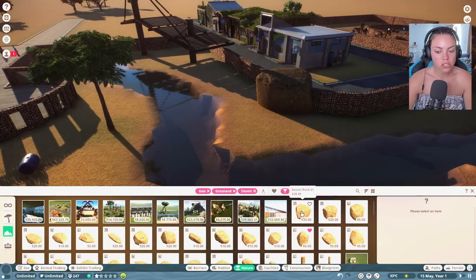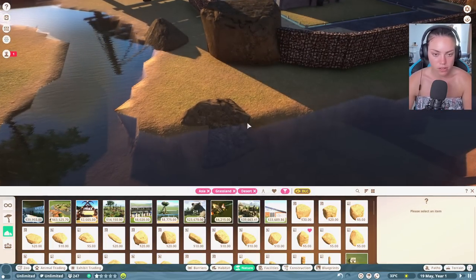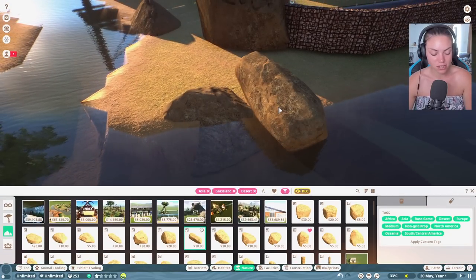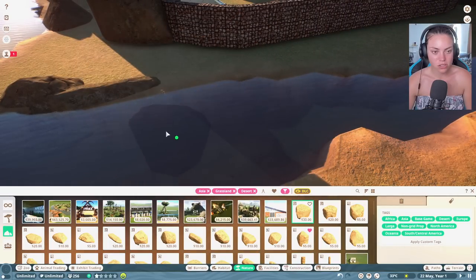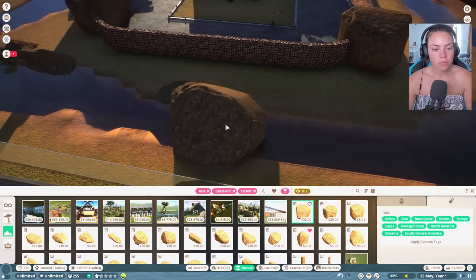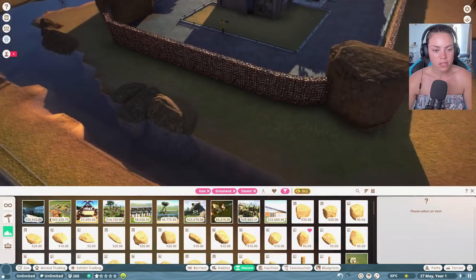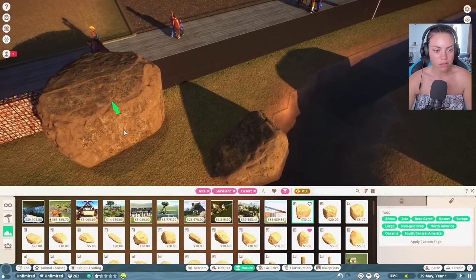Rocks really do make an awful difference, so we'll put rocks everywhere and create a rockery. You can make layers with the rocks - it's such a good game. If you've got the money, go and buy it - it will waste so much of your life but make you very happy. I like making random rock faces all across the enclosure; it just looks quite nice.